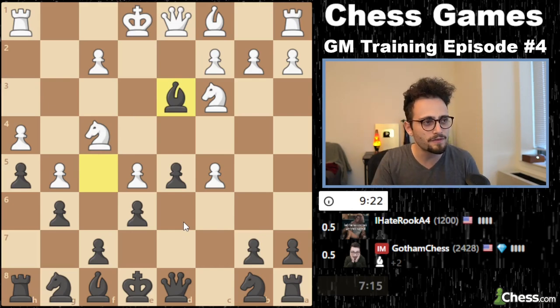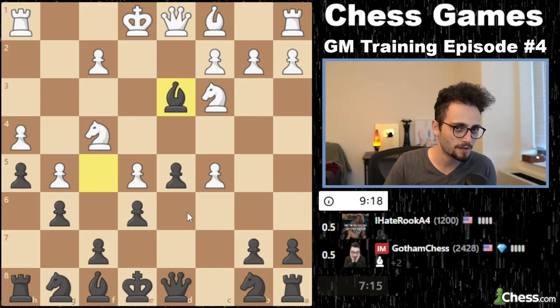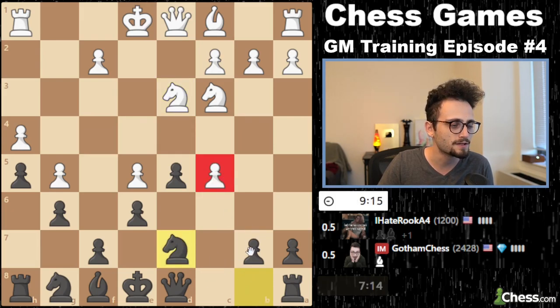I'm going to take. I'm not thrilled about it, but I need to start actually playing some moves rather than just sitting here saying I don't like that. Here comes knight d7, so now I threaten c5. B4 is a move, but looks a little idiotic.